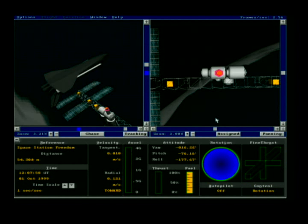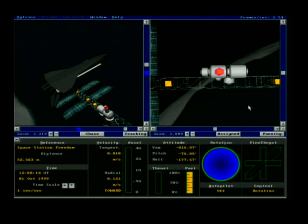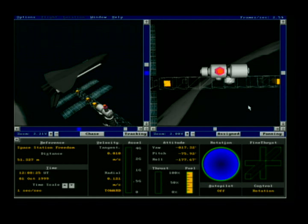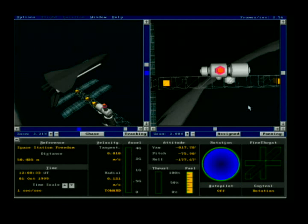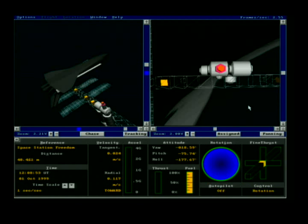We're coming in really nicely, well aligned. I'm making some rapid changes with the attitude thrusters — the fine thrusters — to keep all axes aligned. It's a delicate balance making sure all forces are checked, and the closer we get the more visible the magnitude of corrections needs to be. I have to be very careful.